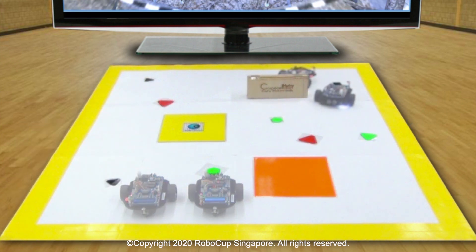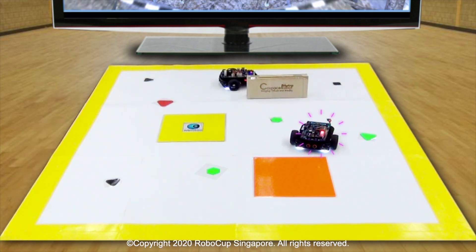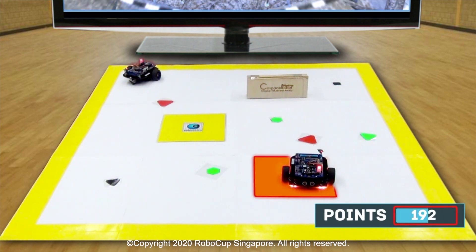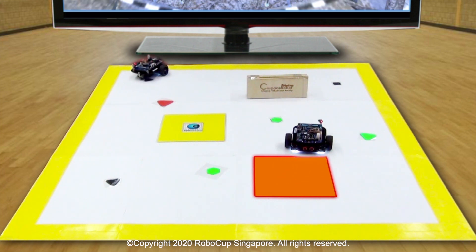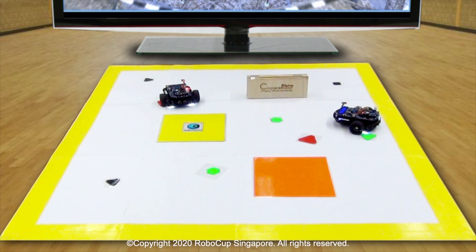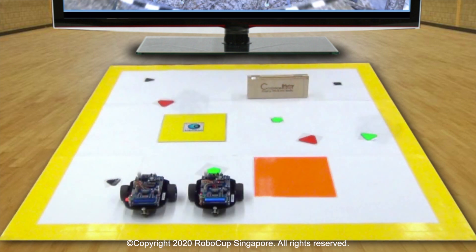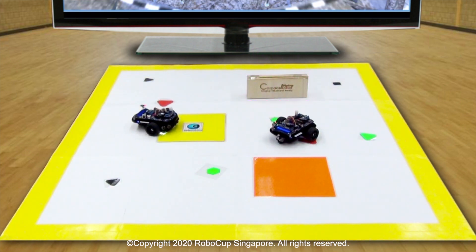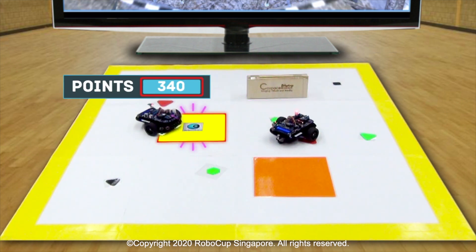If the robot successfully collects the object, the light will blink for three seconds. Different objects brought back to the collection box earn different points, and super objects may be formed in World 2, which are worth the most points. This mimics the real world, where there are obstacles that the robots must navigate past, such as traps and walls. If the robot falls into the trap, it will lose all the points that it has not yet deposited in the collection box.